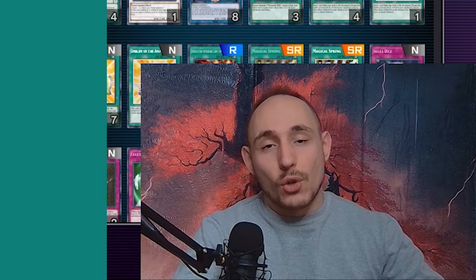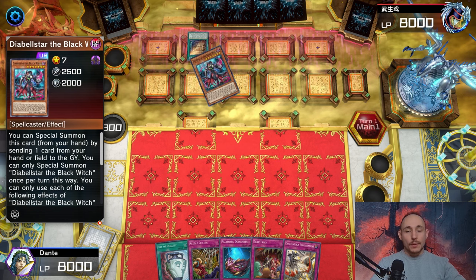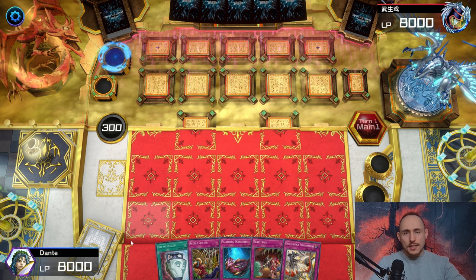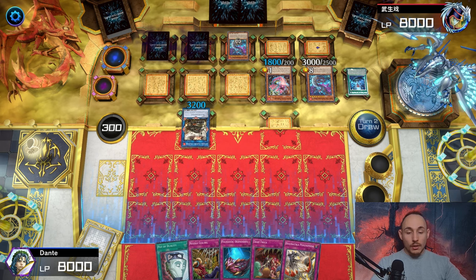We have an interesting hand but we're going second, and the opponent is activating Wanted - not what I like to see. They're searching out a copy of Diabelle Star, which is most likely going to be Snake Eyes. I'm not sure if I can even break a board of Snake Eyes, but we're about to find out. I need to deal with the Flamework Specimen, the Diabelle Star - and let's just skip ahead because this is going to take a long time.